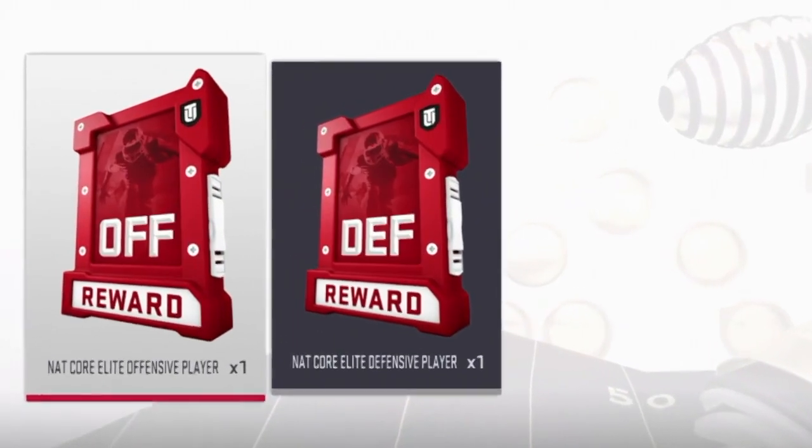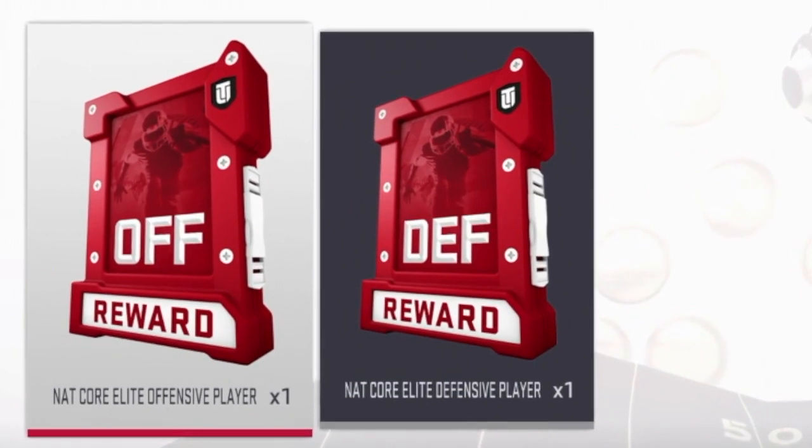Anyways guys, first of all, I'm going to show you guys how to make two really solid packs that you can make and get incredible cards from. Like you can pull anybody — you can pull Jalen Ramsey, AJ Green, you can pull ADs from them. They're free and you get guaranteed elites. So I'm going to show you guys how to make those, and then we're going to open an offensive one and a defensive one, and then we'll open up our flashback pack.